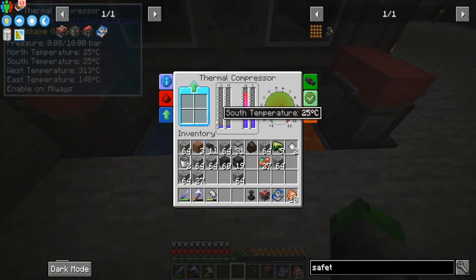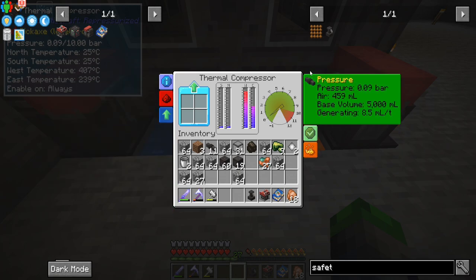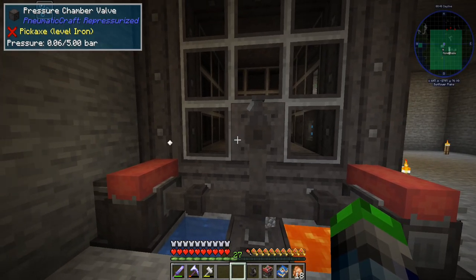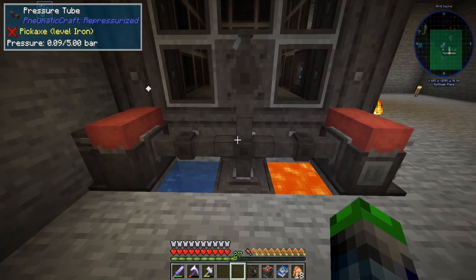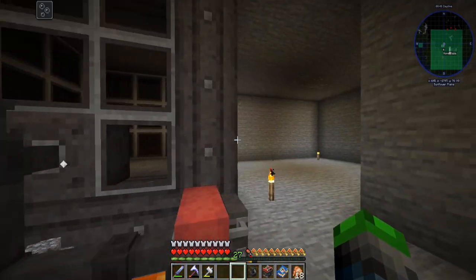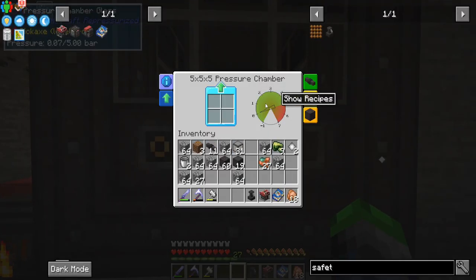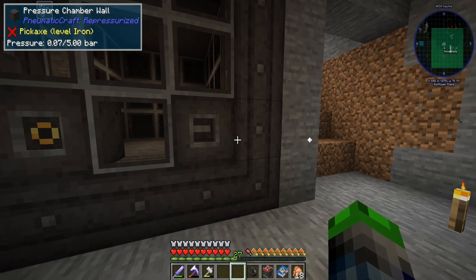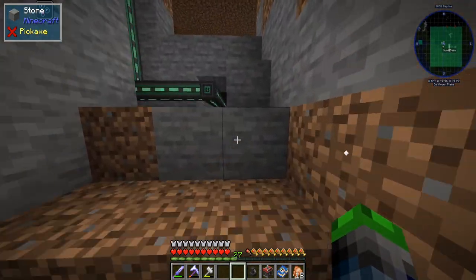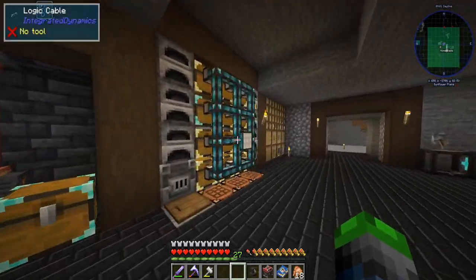West temperature is very hot, north temperature is holding. This isn't generating a lot of pressure but it is doing something. If we get the main air compressor running as well it should fill up a lot quicker. The air compressor will continue to run and the safety valve will vent it so we can craft safely. Let's see if we can make some compressed iron.